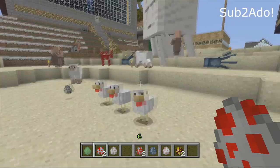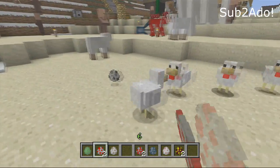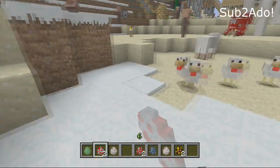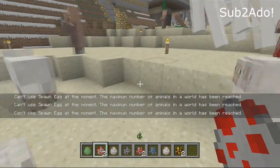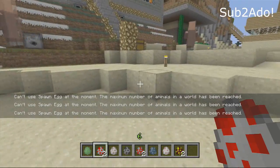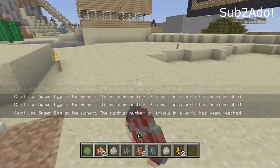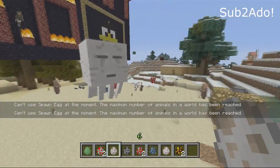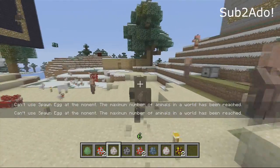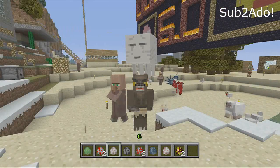Thank you guys so much for watching. I hope this really helped you figure out what spawn eggs are, what they're used for, and how convenient they actually are. Also, apparently there is a maximum number of animals in the world, so keep that in mind — this is not PC, you can't spawn infinitely. This is the Xbox 360, where there are limitations. We'll have tons more Title Update number nine information and let's plays coming.